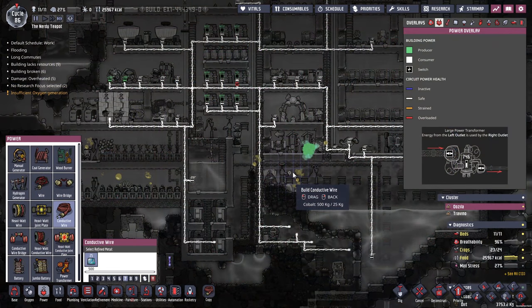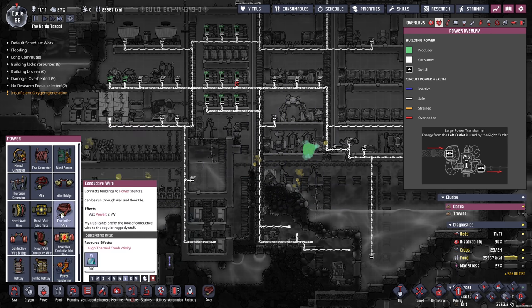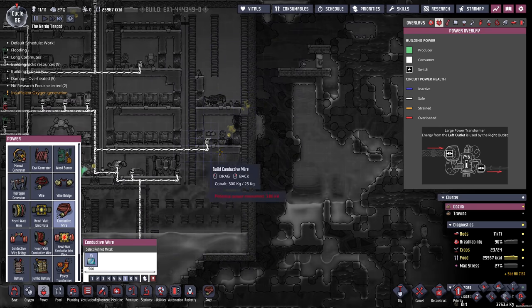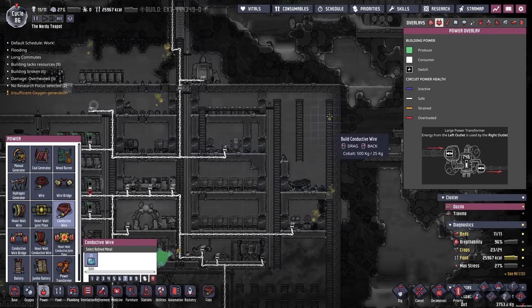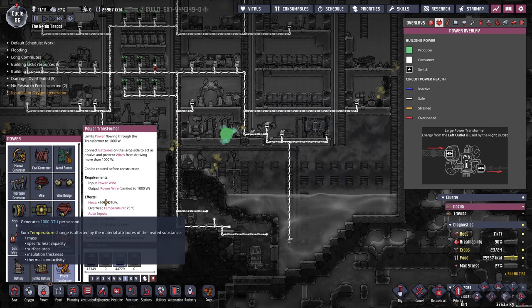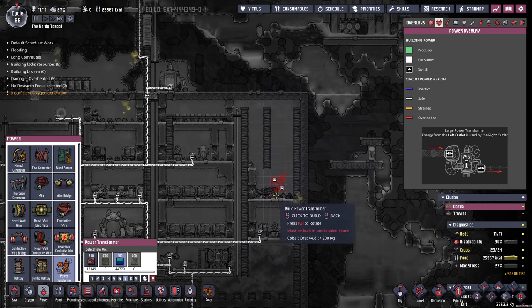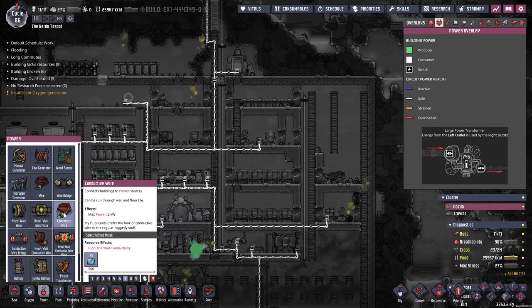I've just paused a second. What I'm thinking of doing is — these let off a reasonable amount of heat, 1,000 DTUs. We've got conductive wire, which isn't too expensive — 2 kilowatts. So if I run my conductive wire up the side here, put my power transformers, and just split these into a couple of circuits. We can separate this and put a power transformer here and another one down here. Current load is 720, potential is 3,860. These would do 1,000 each, so we're going to need nearly four of those — fine, I can pop four of those in this area and split our circuits up.